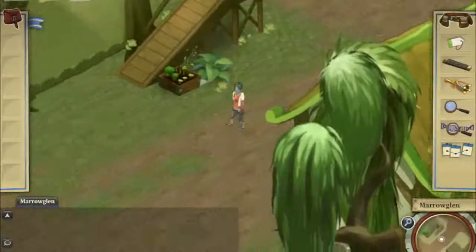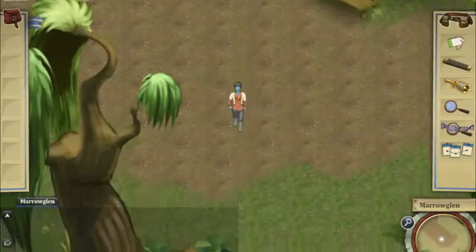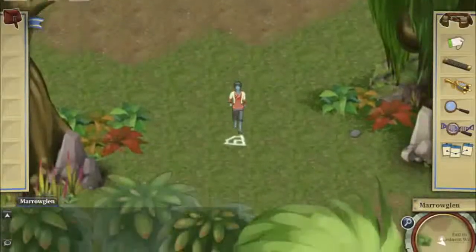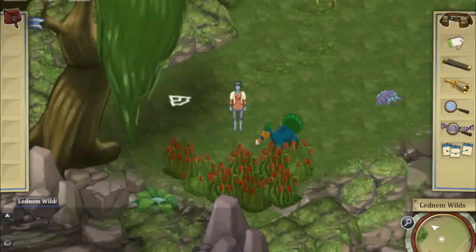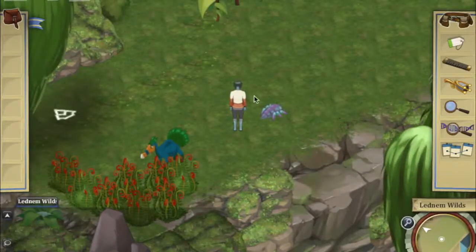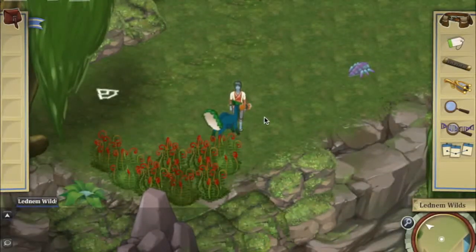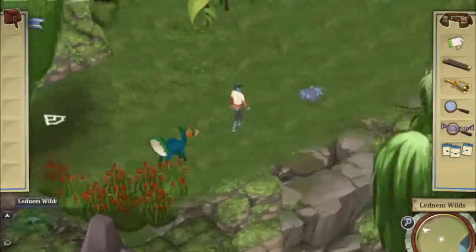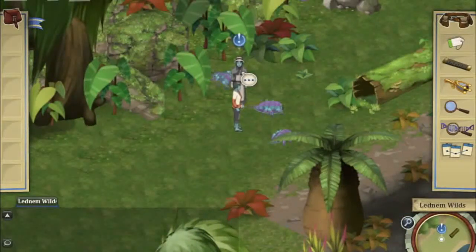I'm going to walk over now to the forest to show you some of these bizarre plants and animals, and what some of their properties are, and how this might be useful in some of the biology quests. Now we're in the forest, and you can see around me more of these slightly strange creatures. Here's this big purple glumbug — the kind I built a pen for. This character right next to me is a bloom bill, sort of looks like he's part peacock and part chicken. I also have some odd red plants that I don't quite recognize.